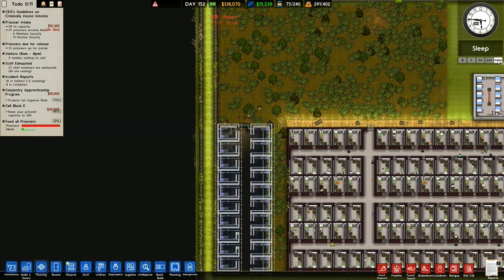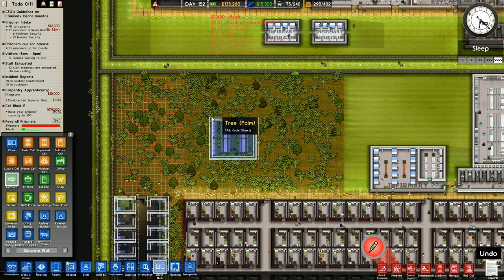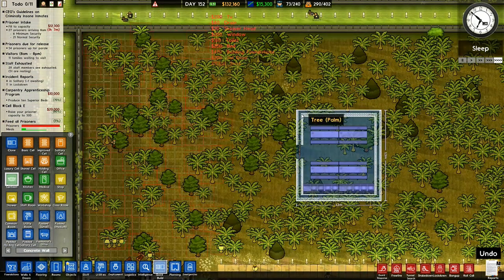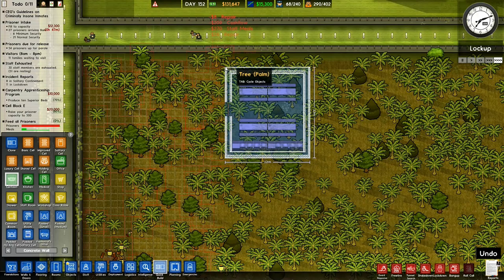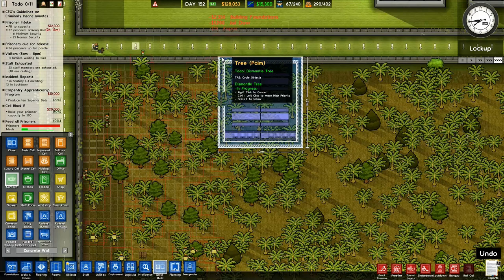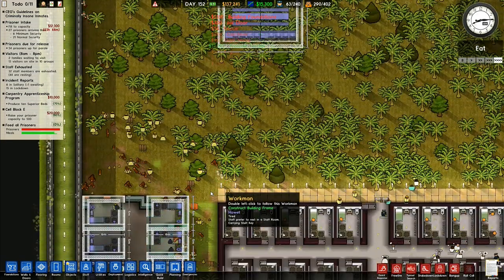That's going to be protective custody in there. I want a small canteen. Have we got a quick build for a canteen? Yes — a small quick build for a canteen. That is exactly spot on perfect what I want, because I'd like them to access this through their yard that I'm going to build them over here. So I'm going to put that one up against that wall up there — like that. That's going to be where I want it right there, and they can get to it there.